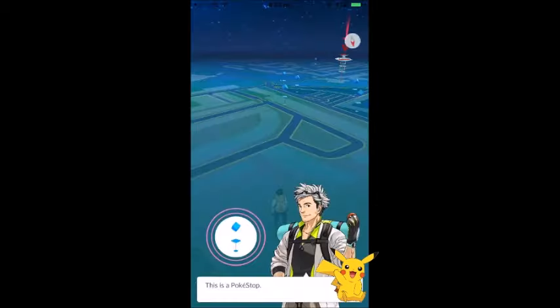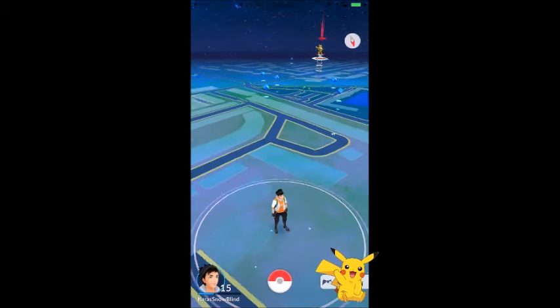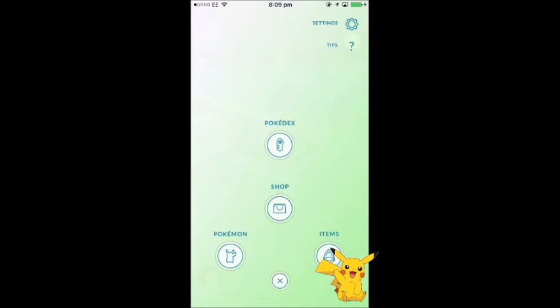In the quick start guide: a Pokestop is the blue cube in the real world where you can replenish items — tap it then swipe. A gym is where you battle. You can assign a Pokemon once you've beaten the gym, which I'll explain later. Back in the menu, Tips shows you similar information.